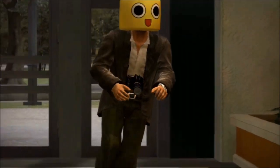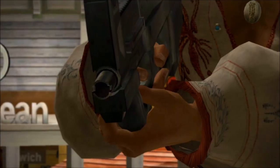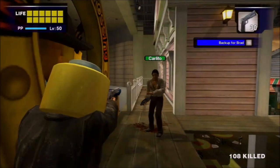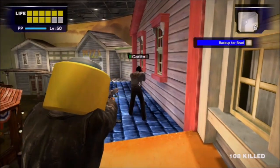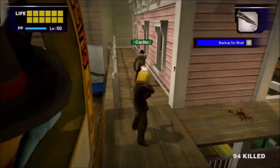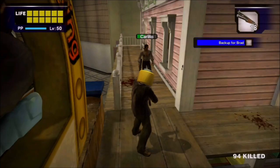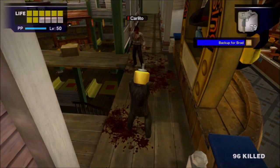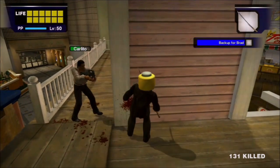Carlito is the first boss in Dead Rising, and he has the lowest health bar of any character in the game, having merely a single block of health. This makes him the only boss that a single handgun can reliably defeat, let alone the shotgun you can scavenge off Brian in the intro, or the SMG you can find hidden around the mall at various points.